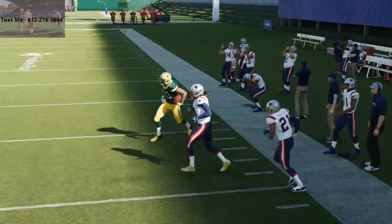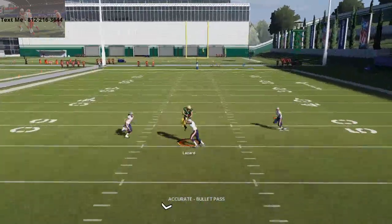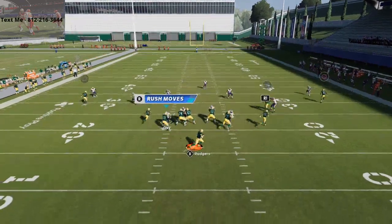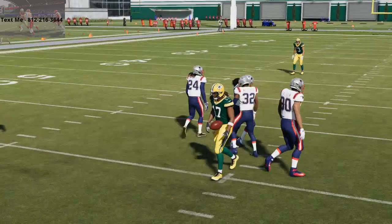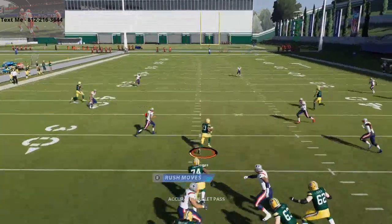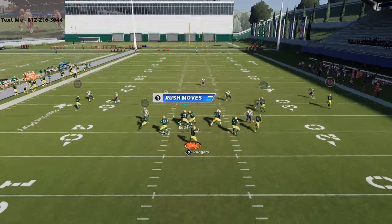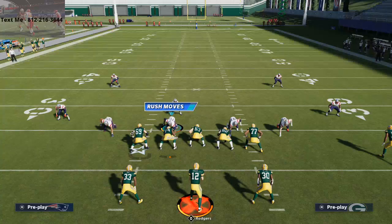So now you've got a cover two beater, man to man and zone killers. If you have like 90 deep route running, you want to put your best receiver in the slot on this one or to the left side, but if you have good deep route running, the route to Lazard is actually a lot better than it looks. The deep dig route to DeVante Adams is really really solid. Against zone coverage with a couple yellow zones, even if they man up a defensive lineman on this guy, he's still going to get that inside position — that's what makes it so good.